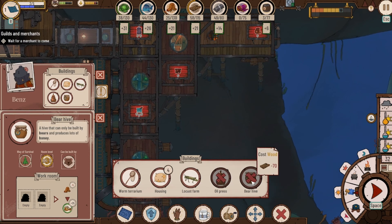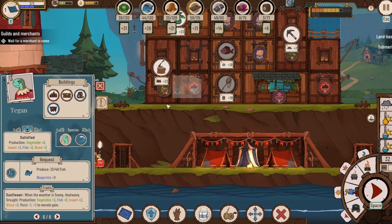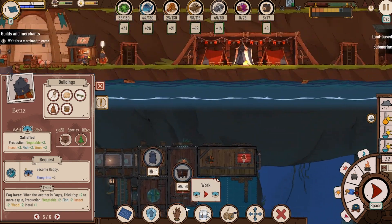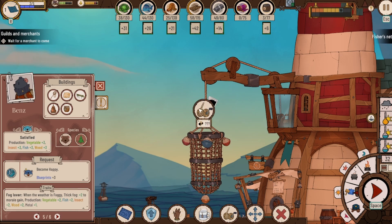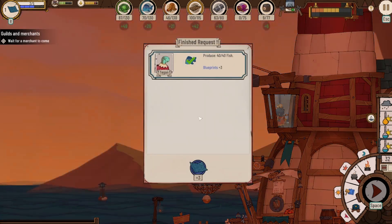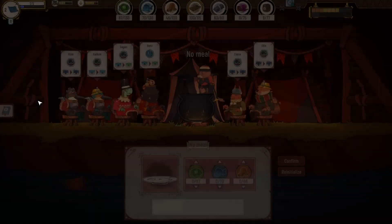Ooh, a bear hive — I want to build one of those! That's 70 wood though, so no. You don't really give a lot of good wood, do you? We'll do that, and then — there's not really much for you to do, is there? How about you go fishing, see what you can get. I think that's a good idea. Our level two net gave us something — I don't know what it gave us exactly, might have been a bunch of stuff. We'll have to keep an eye out for it next time.